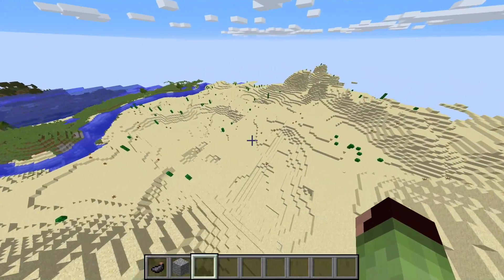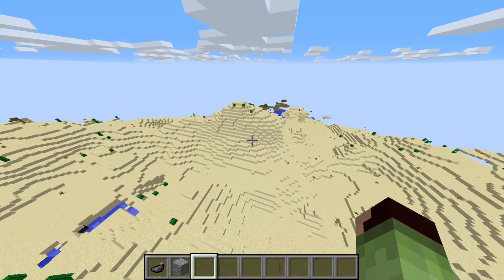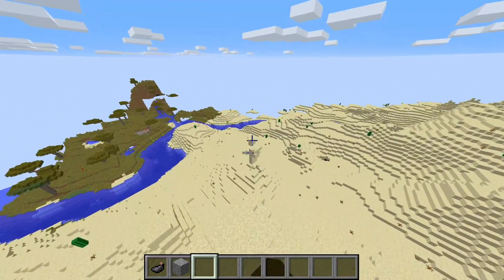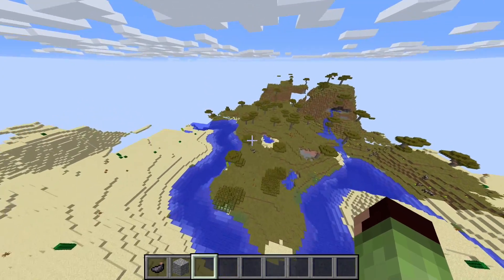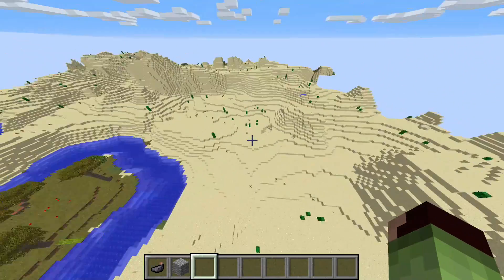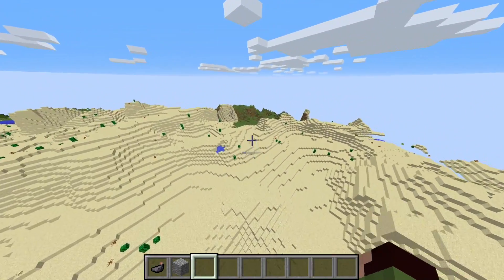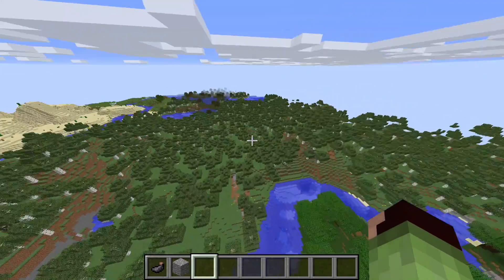I'm sure you can also find a couple of temples and villages, which will suit your exploration needs. I just found a savannah, so you have a lot of wood already. It looks like there are some cows, which are good for meat purposes of course. I'll let you guys know if I find a village.